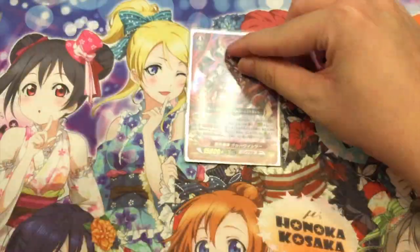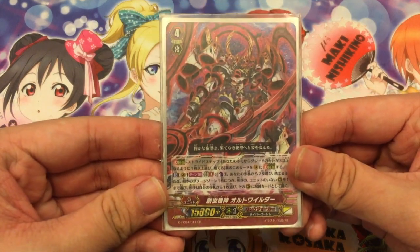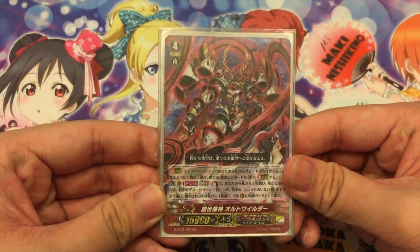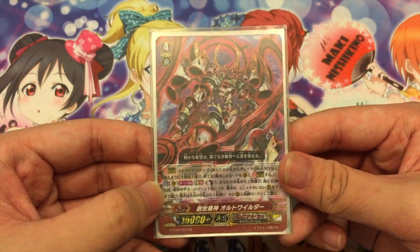Moving on to the G zone, there's 1 GB8. What the GB8 does is: once per turn, Generation Break 8, Counter Blast 1 and drop 2 cards. For each of your damage zone cards, your opponent sends 1 card from their hand to an open Rear Guard Circle as lock.